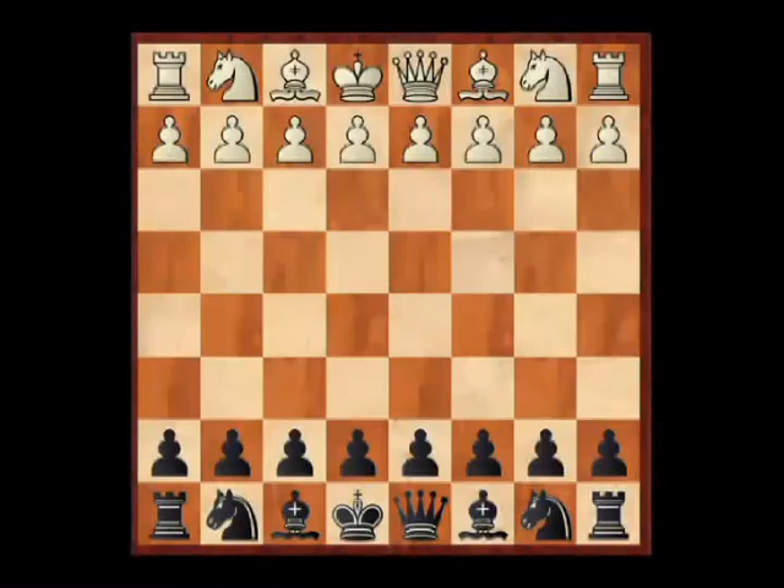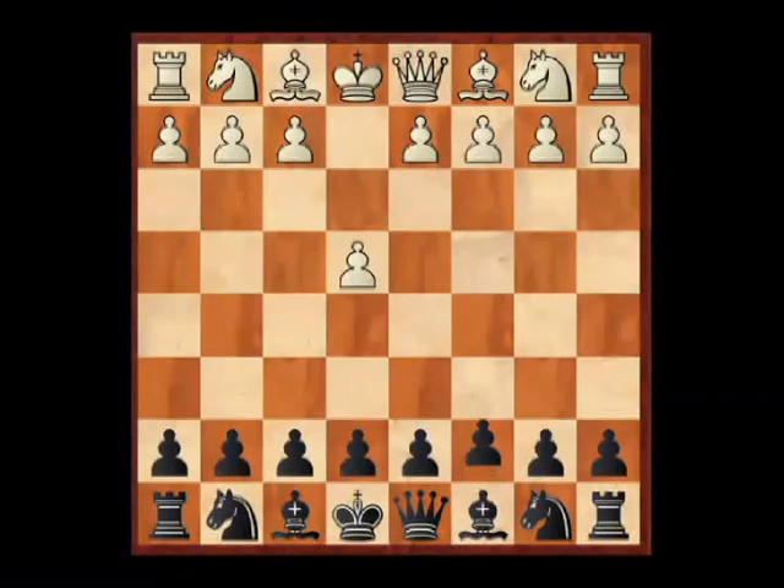The typical Sicilian Kan position is reached after: White plays e4, c5, Nf3, d4, cxd4, Nd4, and now the elastic move a6. This is a very good weapon for club players to adopt, basically because it's played rarely at that level. Everybody concentrates on the Najdorf, the Dragon, the Sveshnikov, and in the rush to play these highly theorised openings the Kan is forgotten. It's a perfectly reasonable way for Black to play.